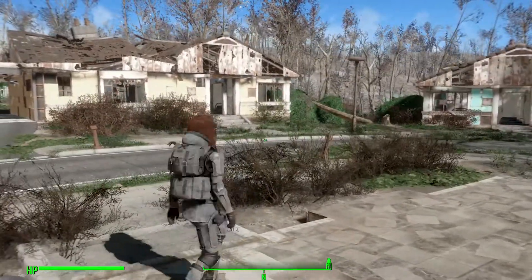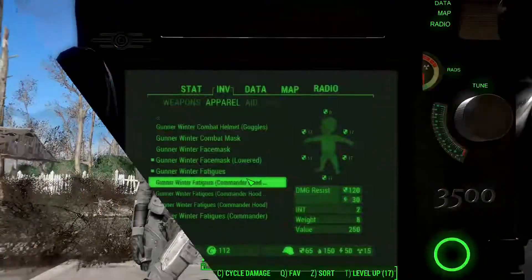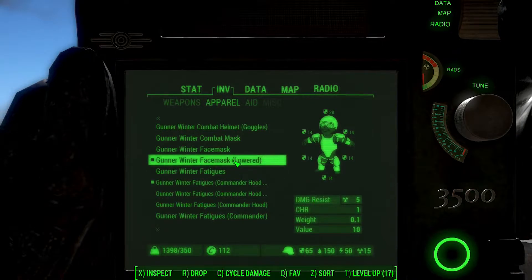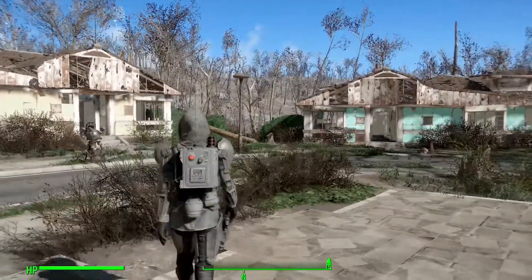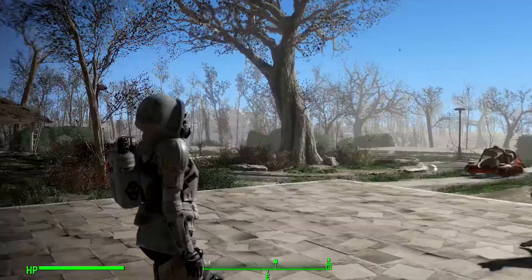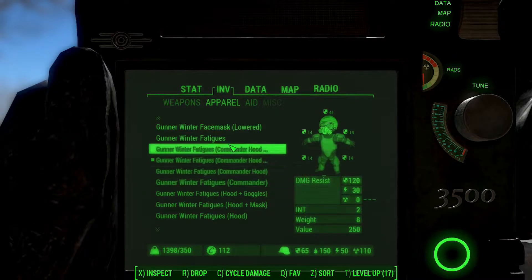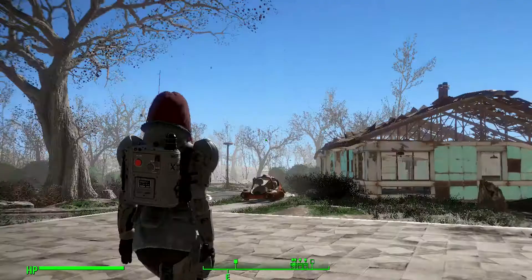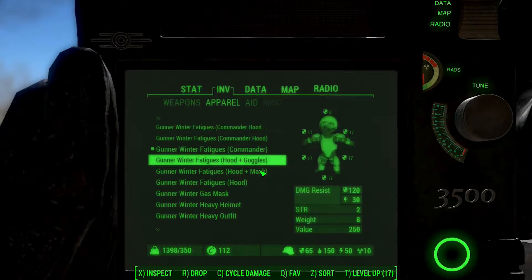Here are the fatigues — it looks armored! There is also fatigue with commander hood. There are different combinations of fatigues: commander fatigues, hood plus goggle, and hood plus mask with hood.